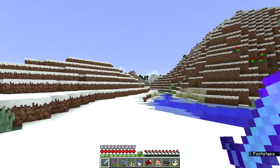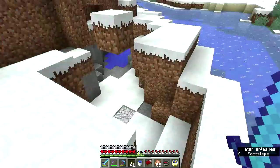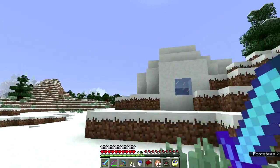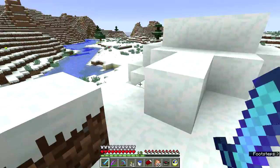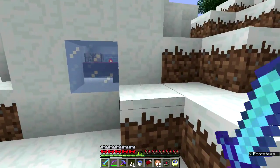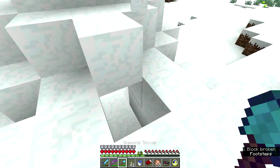Look, look, look - my procrastination has paid off! Right at the end. Ooh, this cave down there... oh look at this - it's an igloo! Snow den! How do I get in? Is there a front door? There's a bed. I have a feeling it got generated into the hill here. I have silk touch on my shovel so I'm not going to be wasting anything. Oh yeah, here's the entrance right here.